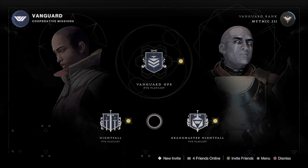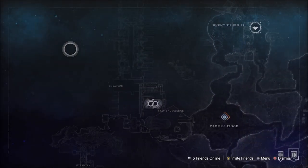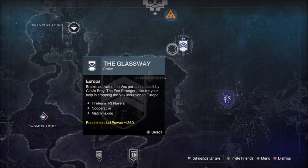Our 5th featured Nightfall will see us face off against Belmont in the Glassway over on Europa, where you have a chance to get a Pinnacle Engram if you complete the Nightfall with a score of 100k or more.